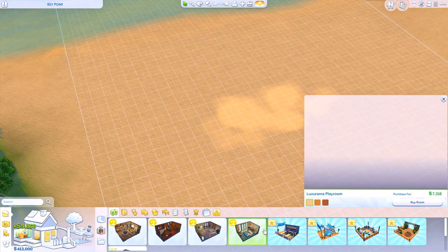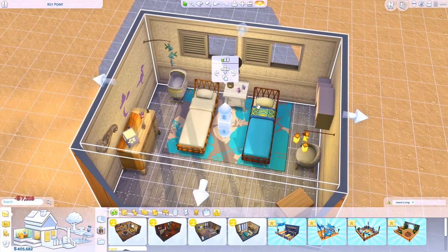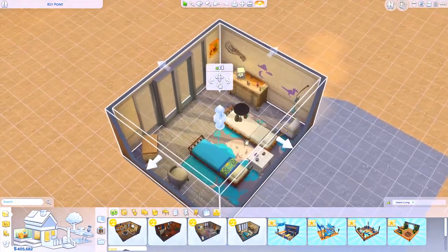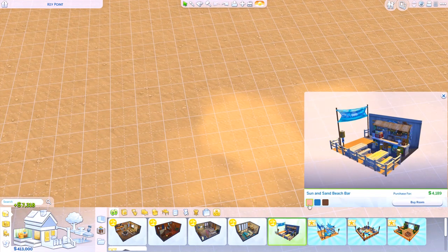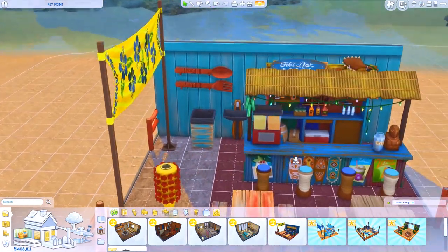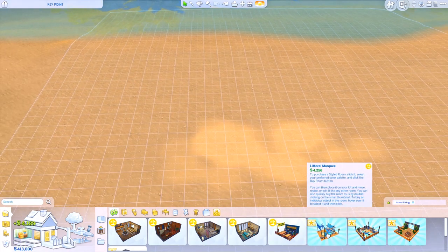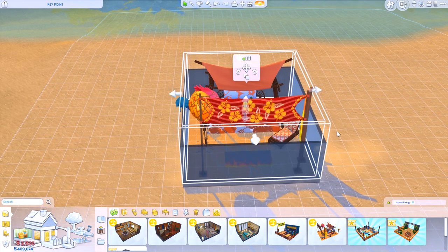Then the third bedroom is the Luxurama Playroom — it's the children's room. You have two regular beds and a bassinet, so you can place three children inside including a baby. Maybe you can switch one of the beds for a toddler bed. Super cool. Then we have the Sun and Sand Beach Bar, which you can place somewhere on the outside, maybe at the corner of your house. Very cute, I love it.